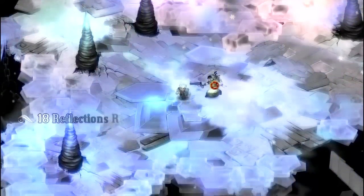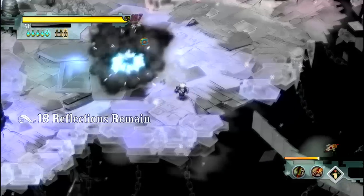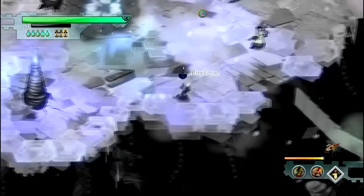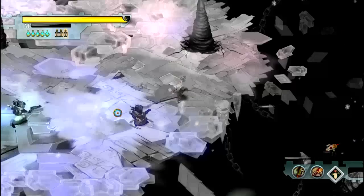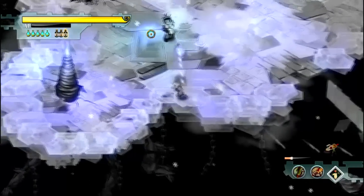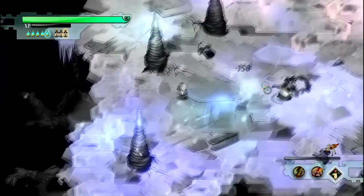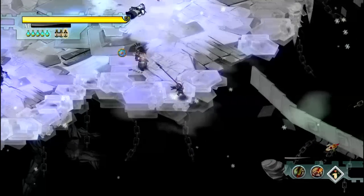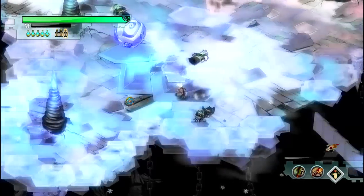Moving on to our next wave, which is the female ranged aura — they do three gunshots and then stop. They like to teleport after taking damage, so I avoid using my pike like that because it gets annoying. I try to one or two shot them with my mortar; I prefer getting a crit obviously just to make things faster.